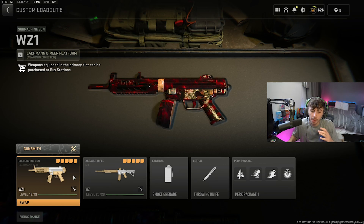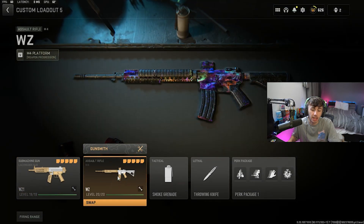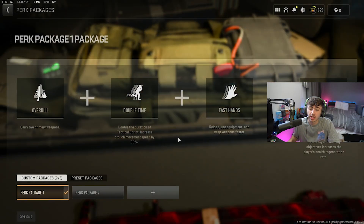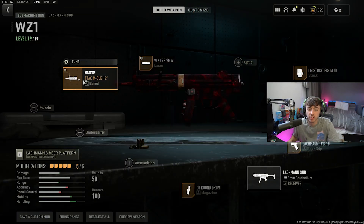In the gameplay you're about to see, I paired up the MP5 along with the M4 — I'll release that class setup in the next couple of days. Smoke grenades, throwing knife for lethal and tactical. Perk package: Overkill, Double Time, Fast Hands, and Quick Fix. Now for the MP5 guys: